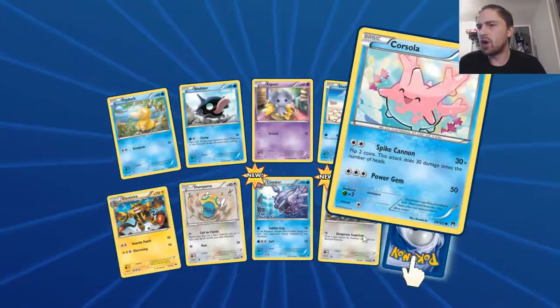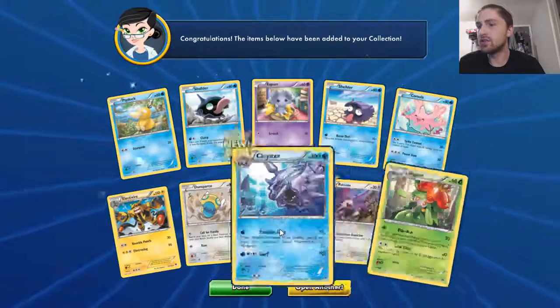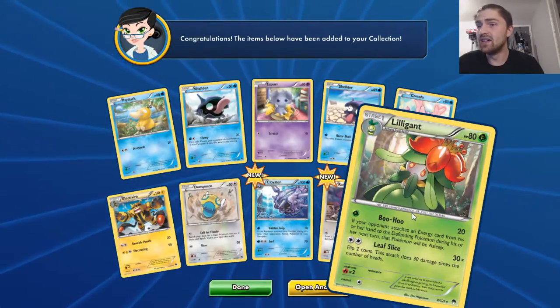Nothing new so far. Oh, we got a Kloyster, a Rattata, a Kloyster and a Lilligrant.